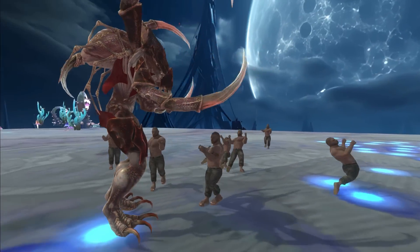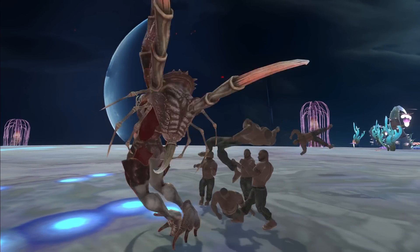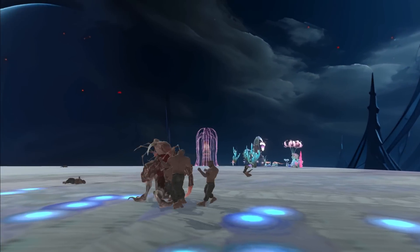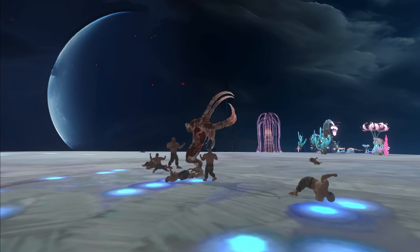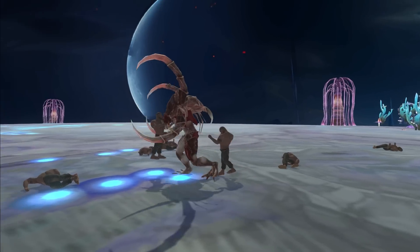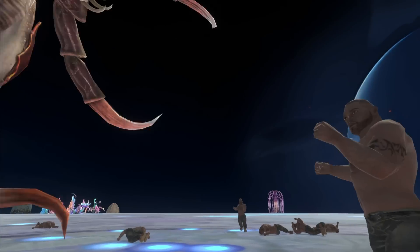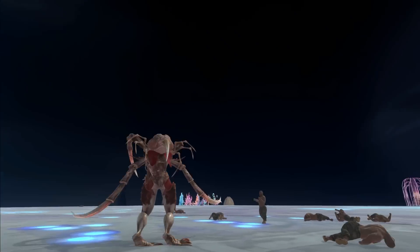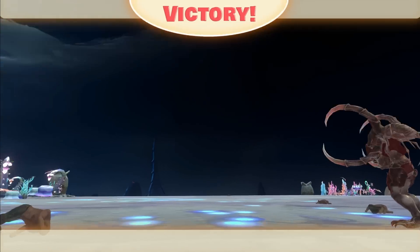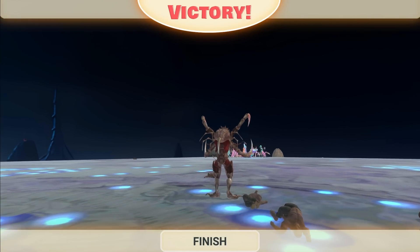He got two of them — he threw both of them at the same time! We're on a whole different level with the alien stuff in this game. This game has just reached a whole new dimension, a whole new level of insanity. There's only two left. When you think he's getting thrown up there, but then he jukes you and he throws behind you — you're a tricky bugger.